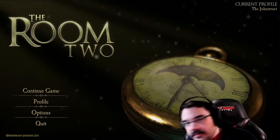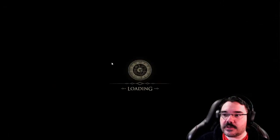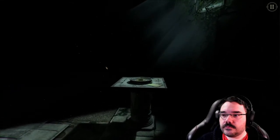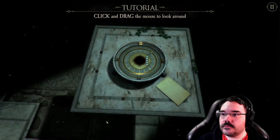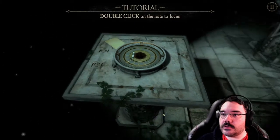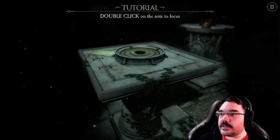This is 'continue game' but I'm starting a new game unless I have to delete something. Tutorial: click to begin. Click and drag the mouse to look around. We are able to double click the note to focus — I don't want to focus on the note, there's something as our main prize presumably.